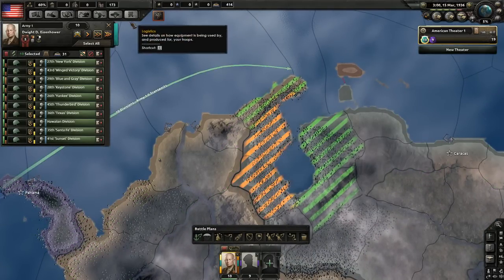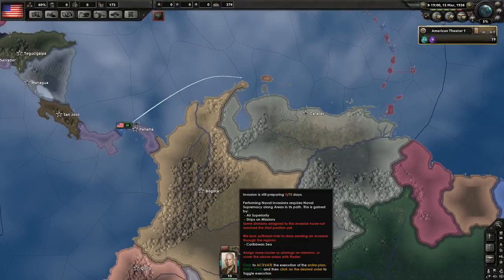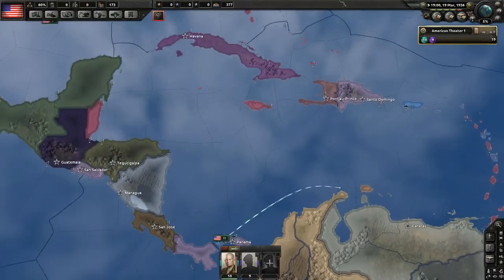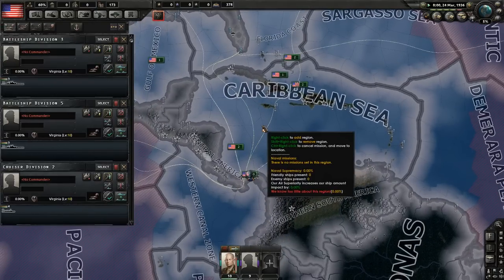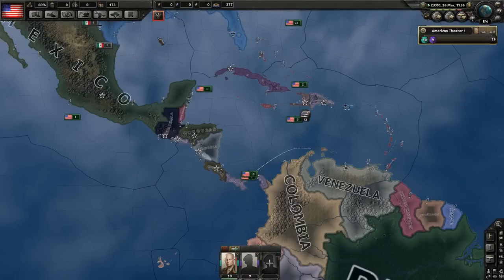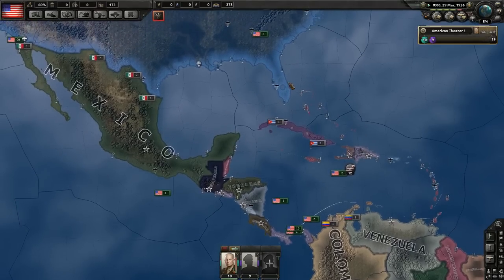Let's get Eisenhower to plan a naval invasion of Venezuela. We need a port — there's one here, let's use that. Do this as soon as you can and also assign a fleet to patrol the region. That should do it — just basic moves, no air force needed. This is going to be quite easy.